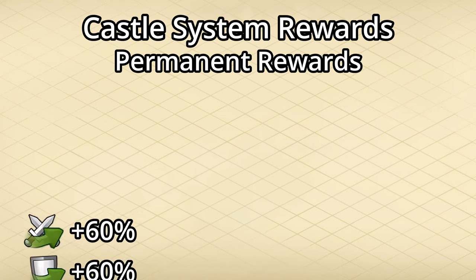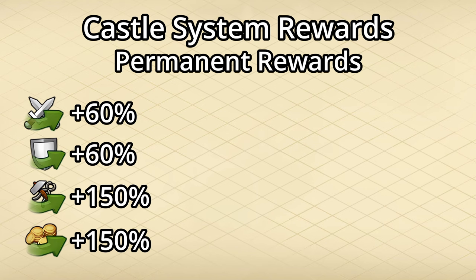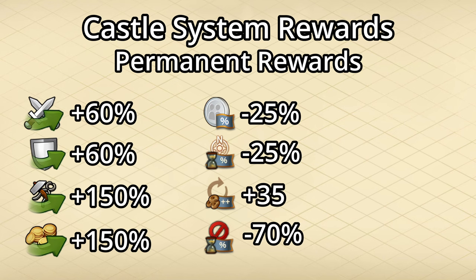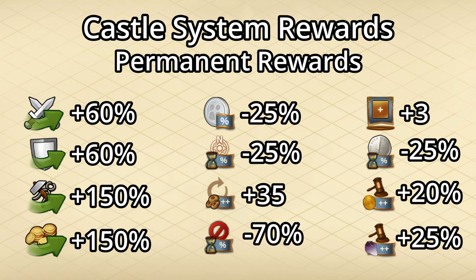The permanent boosts include up to 60% attack and defense boosts for both your attacking and defending armies, 150% coin and supply boosts, 25% cheaper tavern boosts, 25% faster scouting on the campaign map, 35 forge points after completing a settlement, a 70% reduction in the cooldown timer of abandoning a cultural settlement, 3 extra slots in the antiques dealer, a 25% reduction in the time it takes for PvP arena attempts to refill, 20% more trade coins, and 25% more gemstones from the antiques dealer.